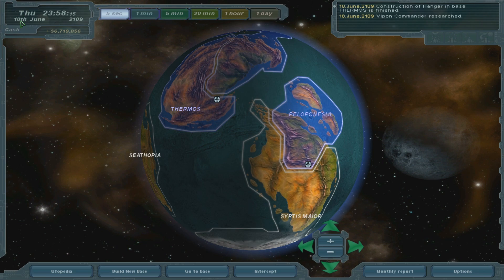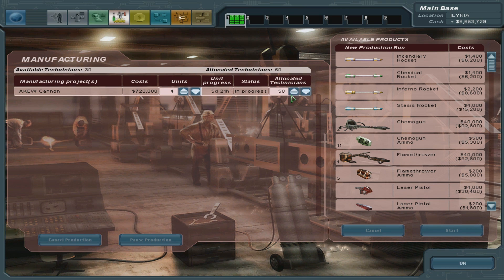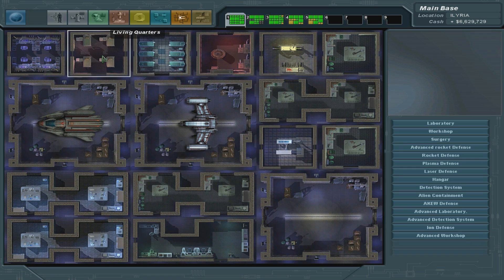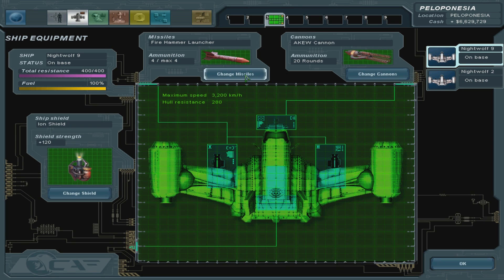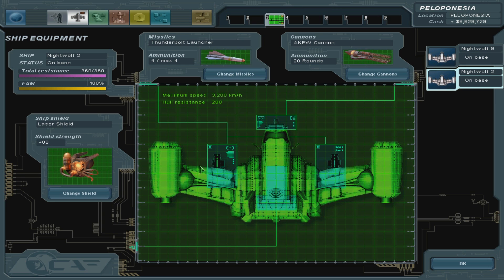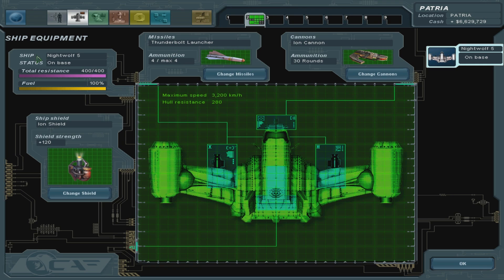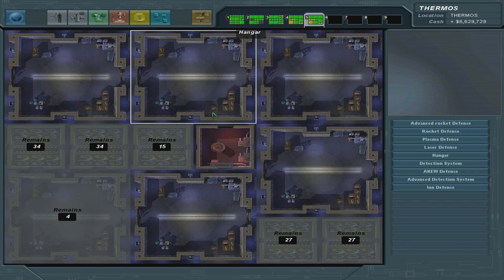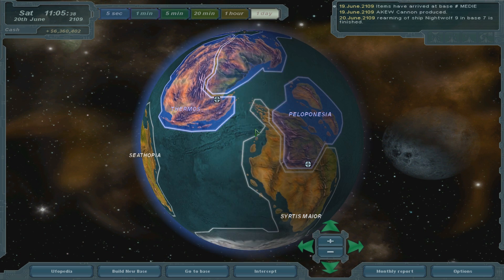I have two advanced laboratories - I'm gonna keep them for now. Advanced workshop - there we go, 80 technicians now. Transfer of items is complete. Thunderbolt launcher - this one already has it. Laser shield, no iron shields. Over here we already have the thunderbolt launcher. Over here we have no interceptors. And over here we have interceptors with the thunderbolt - so that's alright.